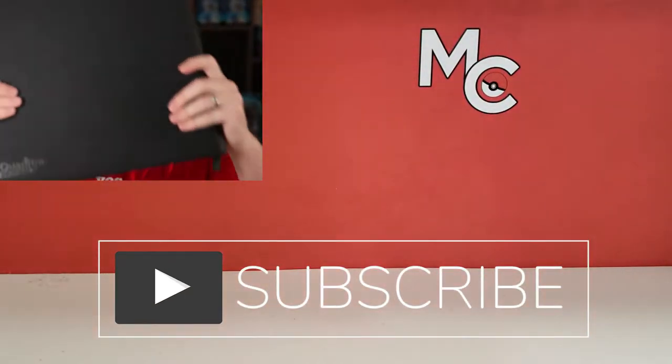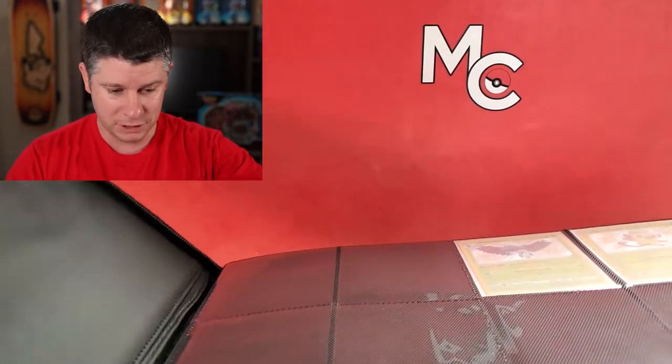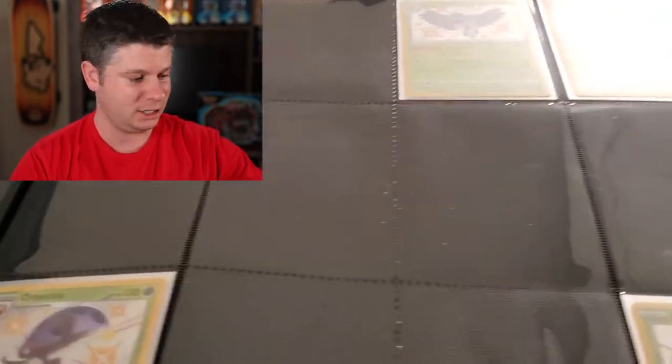On screen you'll see a picture of me with those lovely cards, as we go through a nice little binder review. This is one of the many, many binders I have. This is Ultimate Guard. I like this one myself — it's a four-pocket binder, which is what I really like. As you can see, I am missing still a lot, and we're starting with the Shinies here.